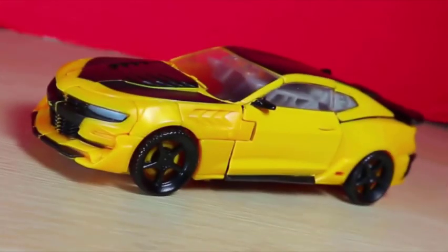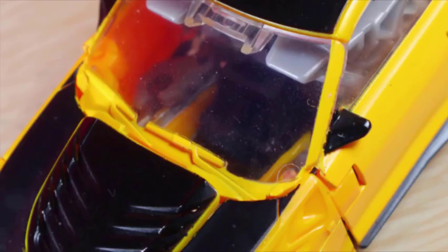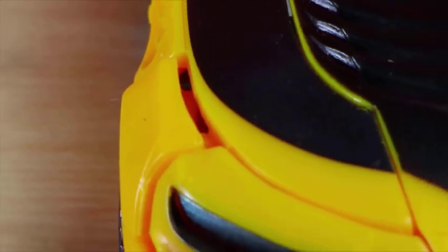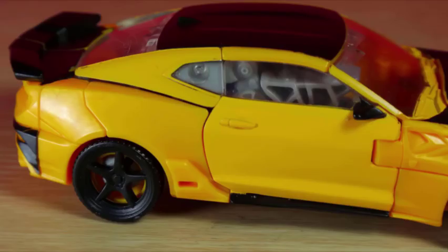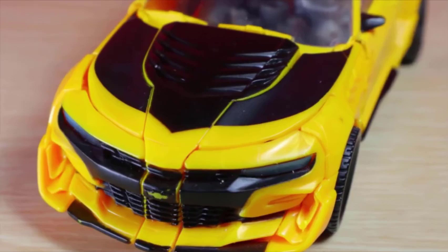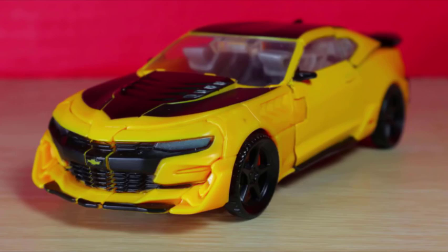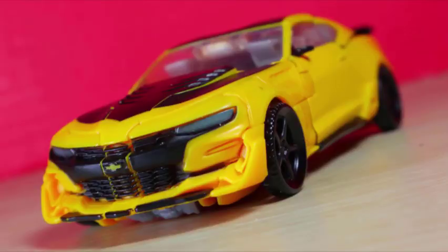In alt mode, Bumblebee transforms into a 2017 Chevrolet Camaro concept. It's a hassle trying to tab things in — the back windows have to line up properly, there are tabs that tab into the foot, and the front window needs to sneak into some pegs. Even when you try to get everything together, something will go wrong. These sides with the wheels don't like to stay in place on one side. I don't mind the shifting color from molded to painted yellow, but the black deco that suddenly stops is a bit distracting. The biggest issue is the panel lines that break up the front, leaking yellow plastic cracks.